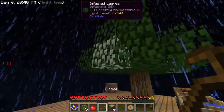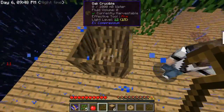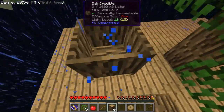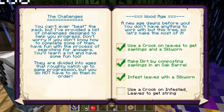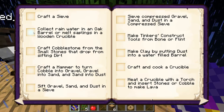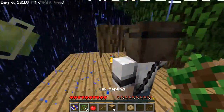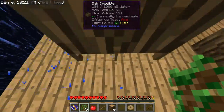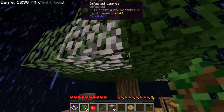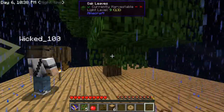I'll place a torch under the crucible because that's how it works. Looking at the checklist: infest leaves with silkworm — done; make dirt — done; craft a sieve — not yet; collect rainwater — done. We didn't use a crook to get string yet, keep that in mind. Oh wait — you can melt a sapling in a wooden crucible to get water! Good to know if you don't have rain.